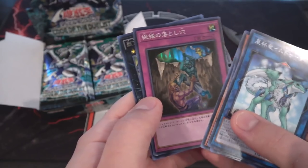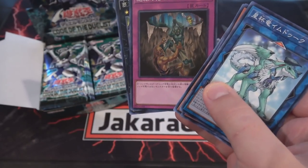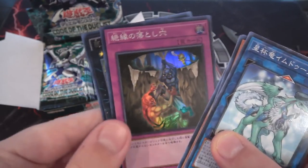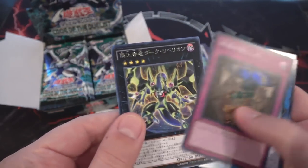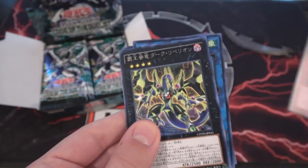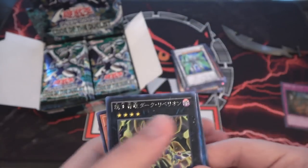And we have a super rare. Which one is this? It's like the new Trap Hole — I remember. It is Break Off Trap Hole — I just looked it up real quick. That's pretty interesting; they always have a new Trap Hole. And then one for Dark Rebellion — the Supreme King Dark Rebellion. Very nice, I like that one the best, honestly.